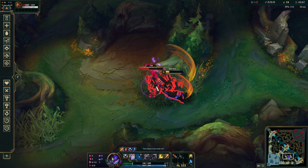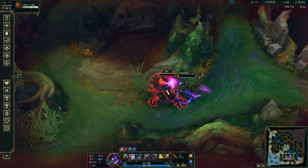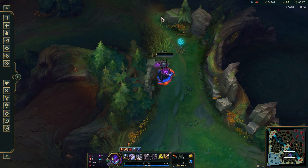Keep in mind that both of these clears were done without a leash, so they will be healthier with an actual pull. With both clears you are able to contest the scuttler crab right when it spawns, however you are pretty low on health so watch out for the enemy jungler.